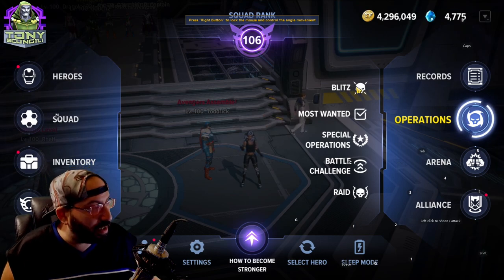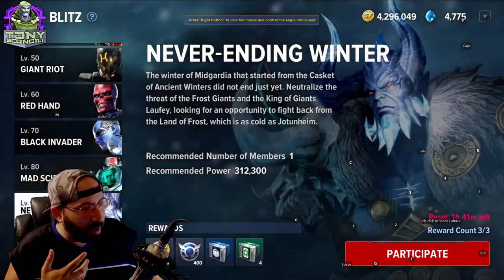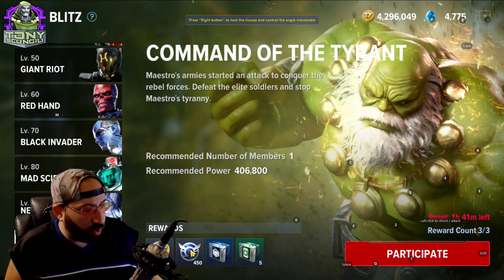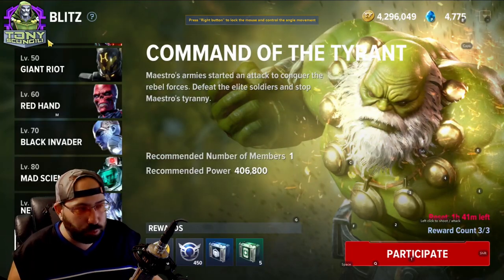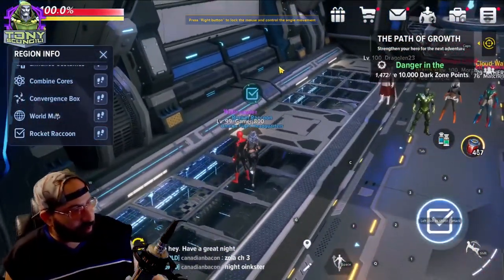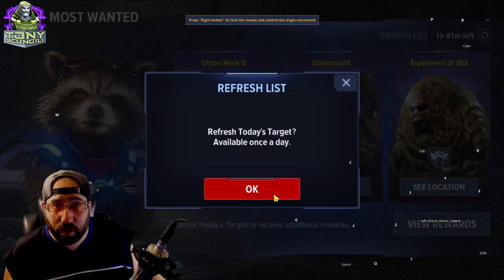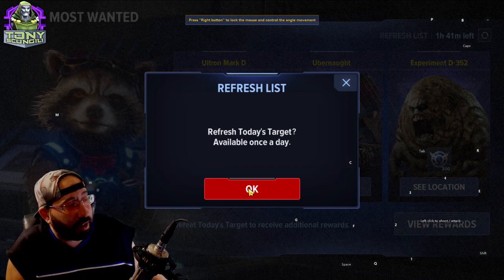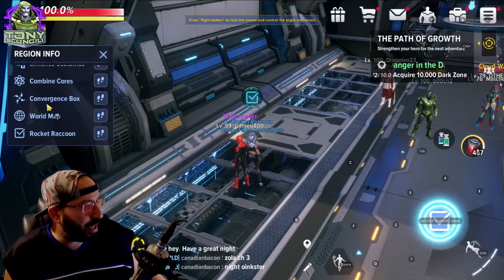Operations are the daily content. Blitz is your daily dungeon crawl — you go in with up to four people, scaling difficulty based on your level, dropping a bit more gold and squad XP. Most Wanted gives you three daily targets; if you don't like who shows up, log in on a max-level character, re-roll them, and it'll give you the best possible kills for the day.